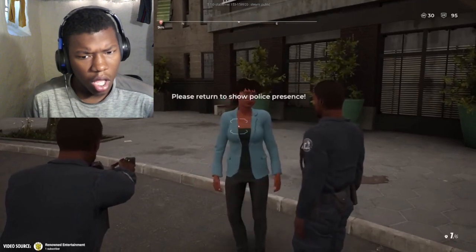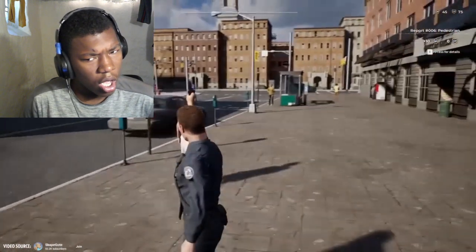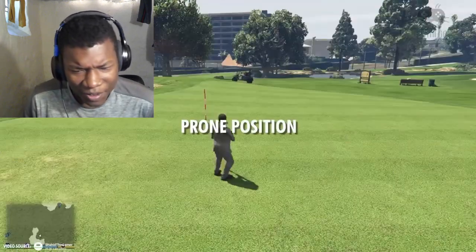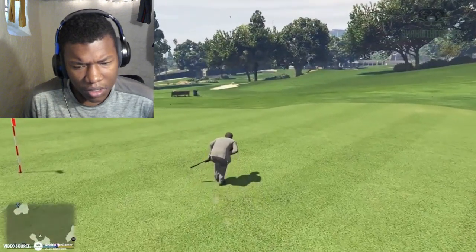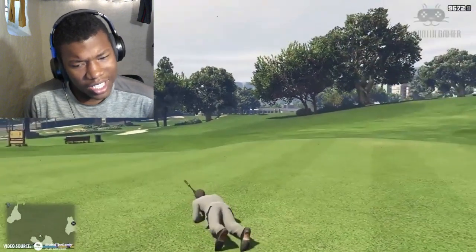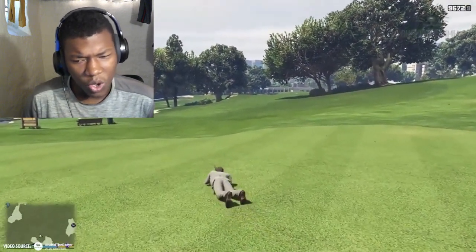Police pat downs: in GTA 6 the police will be able to conduct comprehensive pat downs on your character. That's lame — it'll definitely make interactions with the police more dynamic, but I don't want them taking my stuff. Moving on: in GTA 6 you'll be able to assume a prone position for tactical maneuvering and stealthy approaches.